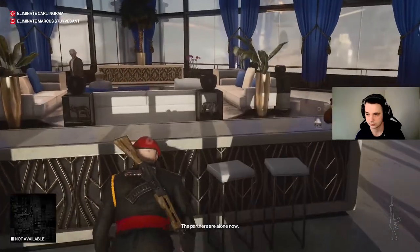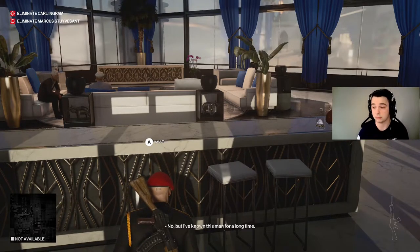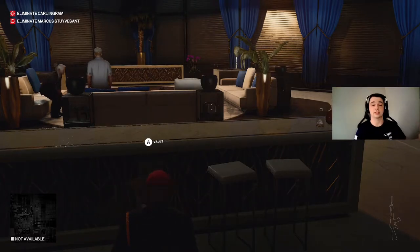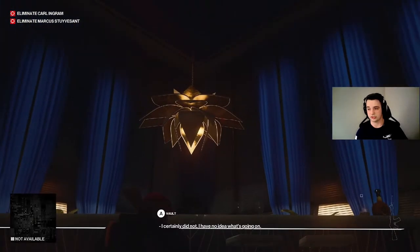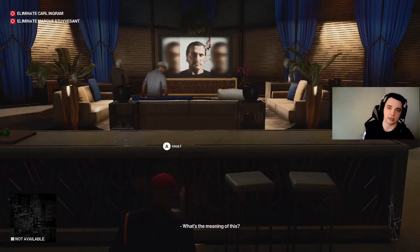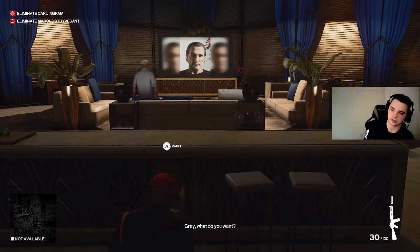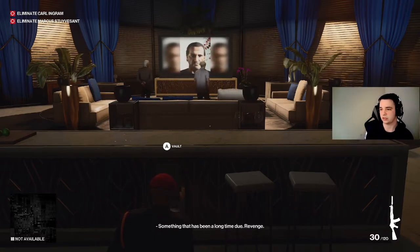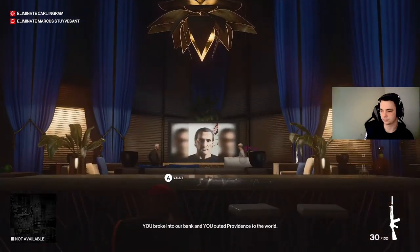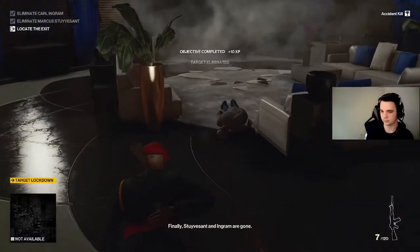The partners are alone now — activating the panel controlling the room's security features. Use the panel to start the show. They are completely lost in the sauce at this point. We're going to use that chandelier to take them out. The first one goes to the left and the right of the TV, and once they start making their way toward the middle that's when I use it. Both of them are now underneath the chandelier — Stuyvesant and Ingram are gone, and Providence will soon be no more.